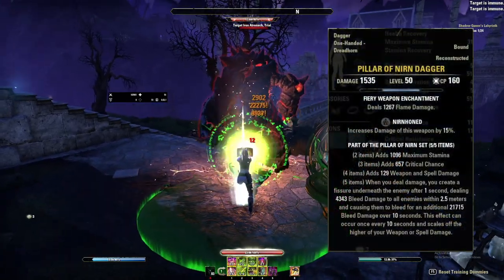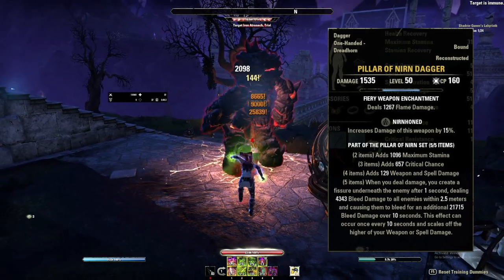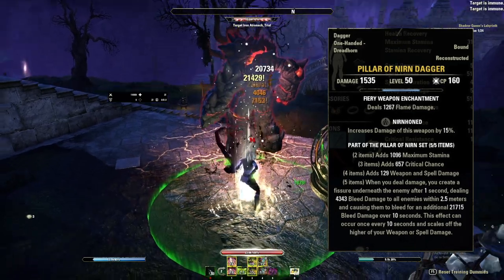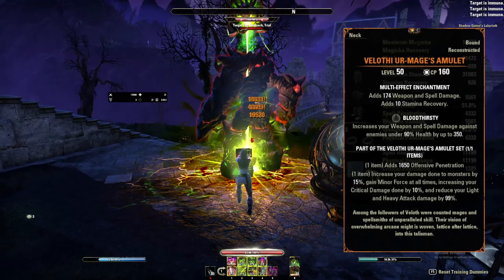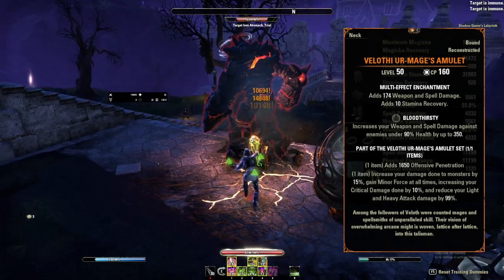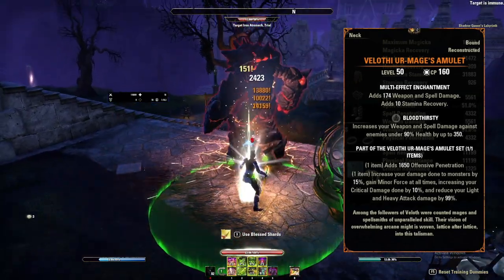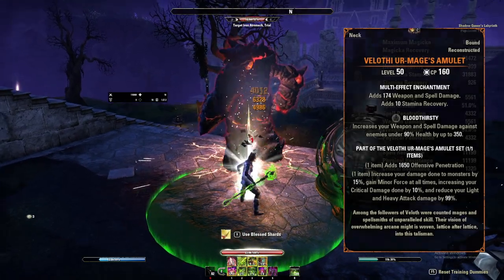We're pairing that with Pillar of Nirn because it procs off any damage done — we don't have to light attack, which is the problem with sets like World Adepts or Arms of Reliquin. That's why we like Pillar of Nirn, pairing a trial set with a non-trial set, which is almost always most optimal. The Velothi Urmage Amulet reduces light attack damage but increases all our other ability damage. Since 40% of our damage comes from the beam, it works really well here. Then one piece of Slime Craw for the extra critical damage on our leftover piece slot, and any Maelstrom weapon works fine.